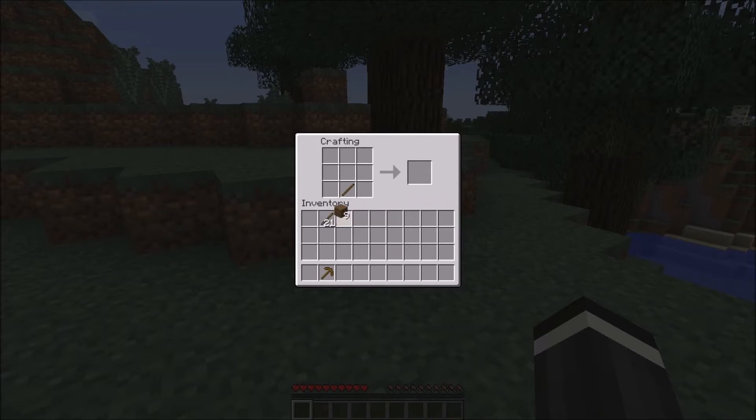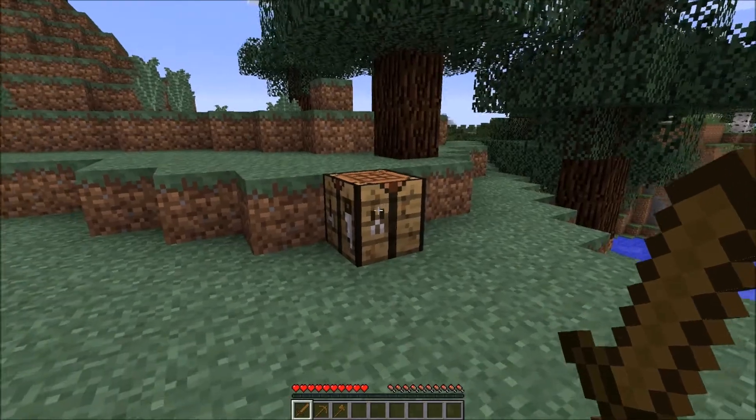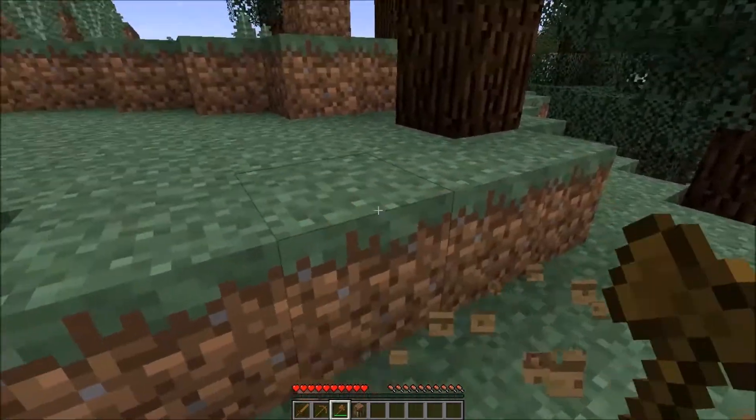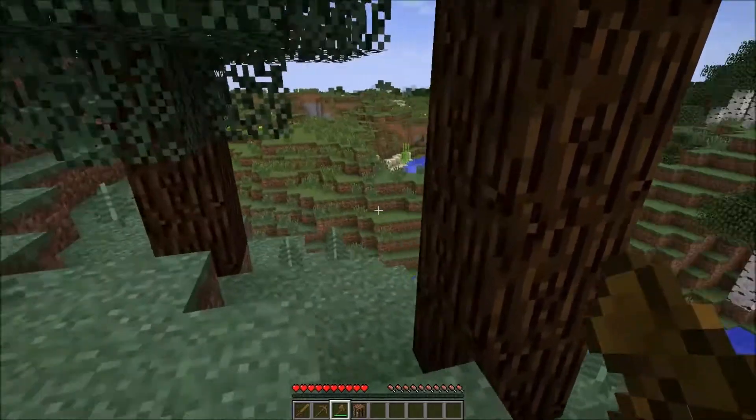Now we're going to make one more item — a sword. And let's go ahead and make an axe too, because we can cut some more trees down. So there you go — that's how you craft three of the most primary items that you have in Minecraft. We're going to go ahead and destroy the crafting table with the axe, because it's made of wood and will destroy faster.